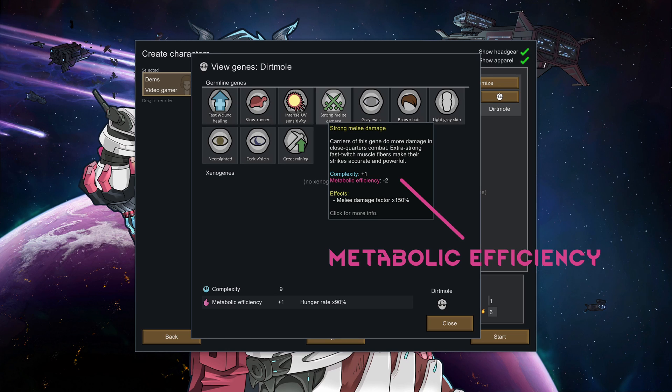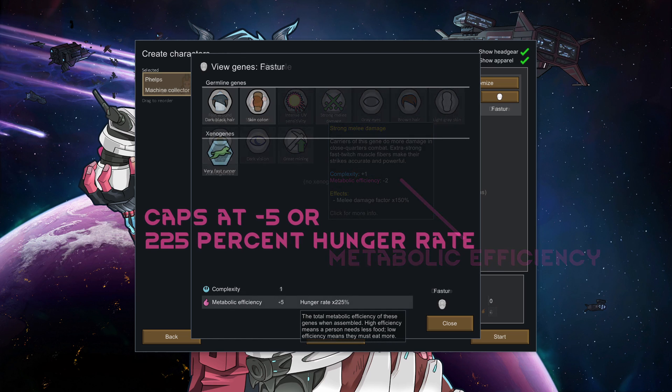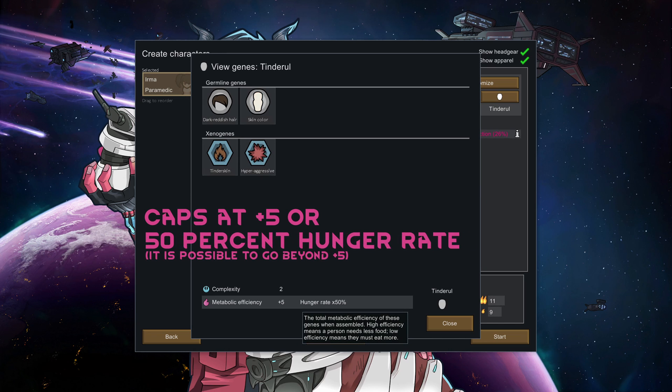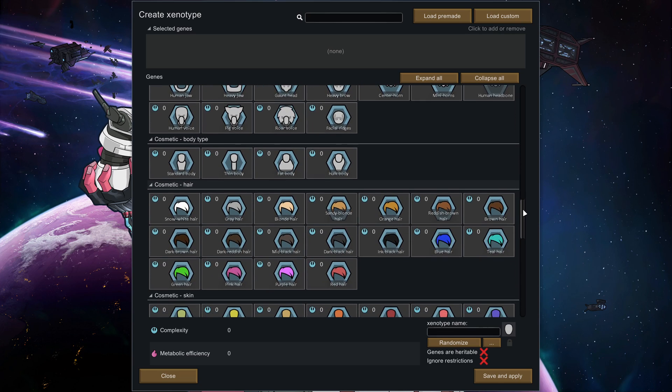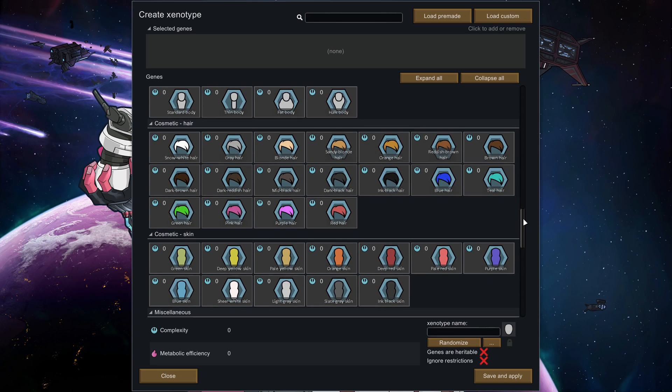Likewise, detrimental genes that make you weaker have a positive metabolic efficiency and make you need to eat less. The range of metabolism caps out between negative 5, where you have to eat 225% more, and positive 5, where you have to eat 50% less. Not all genes will have metabolic efficiencies — aesthetic features like hair, skin, voice, and other facial features do not carry efficiencies.